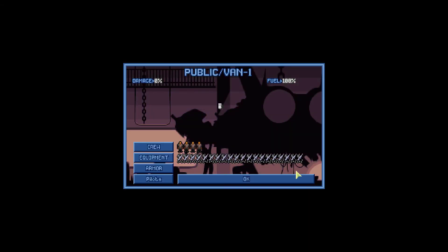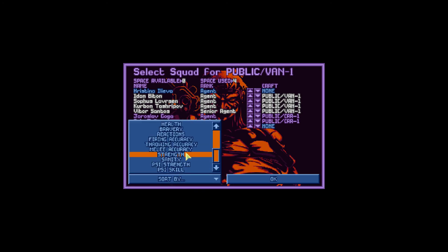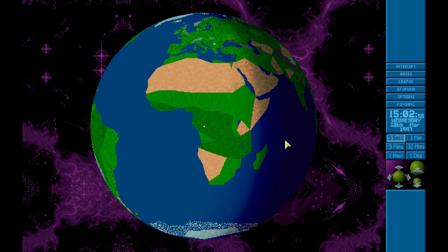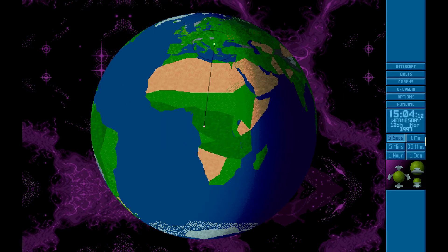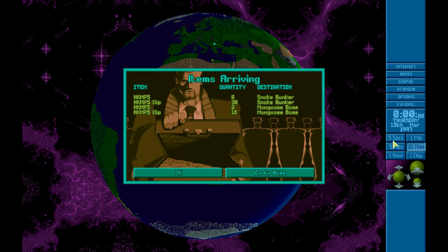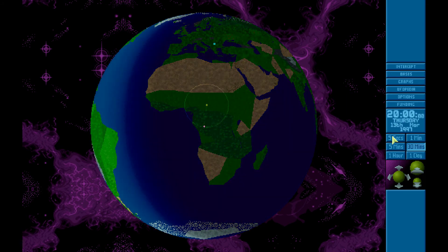Let's check out the equipment once again and check the crew. I guess it's fine like this. Now they arrive - not that it matters. We are not going to use them for the strange life form anyway.